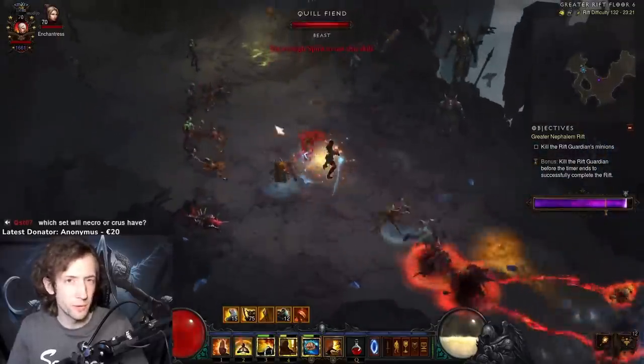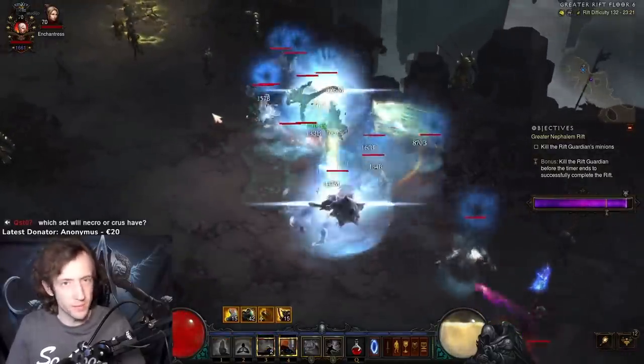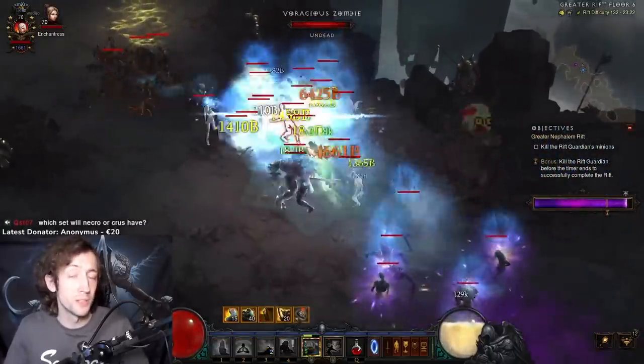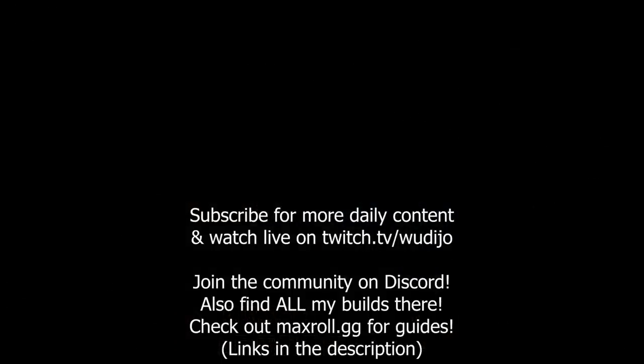That's it for what I have to share about the Ulianna Monk. The build itself doesn't really change very much, and the playstyle is basically the same. So if you have played Ulianna in the past, nothing really new here. But I do like the seasonal theme power. I hope you enjoyed this little video — let me know what you think about it in the comments, subscribe for more content, and I'll see you guys next time.